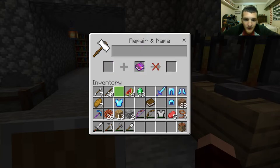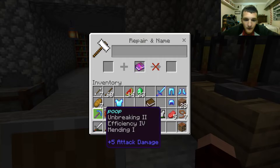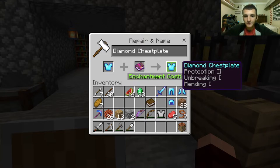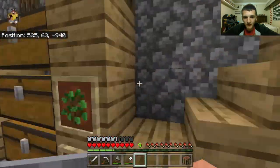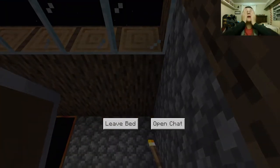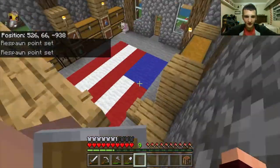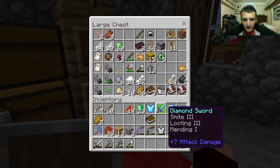Mending — that already has mending, so that's good. Cost of three. I need to get more emeralds. I added up and I have to get 42 emeralds — the exact same amount as when I started this video. And I need three more books.